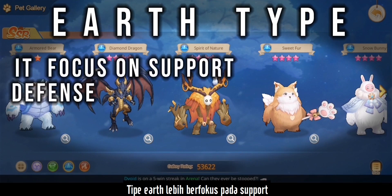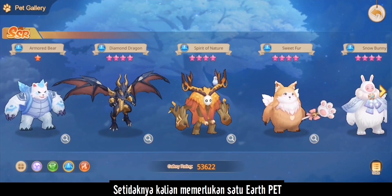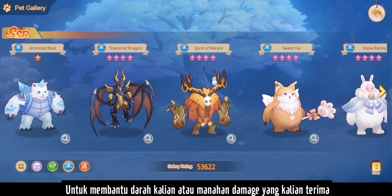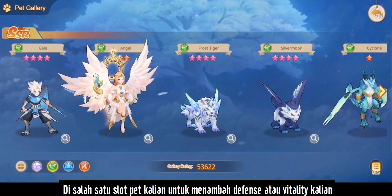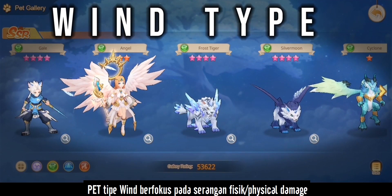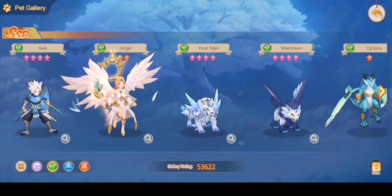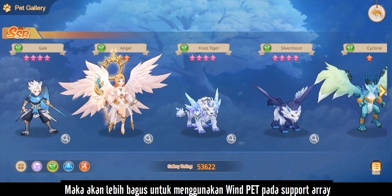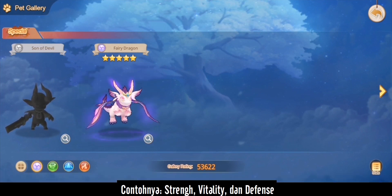The next type is Earth pets, which focus on support, defense, and healing. You should put at least one in your main array to sustain your HP or reduce damage taken — place them in any slot requiring defense or vitality. Wind type pets focus on physical damage, more of the burst and DPS style. If you're a physical damage dealer, put Wind type pets on support arrays with physical damage stats like strength, vitality, or defense.